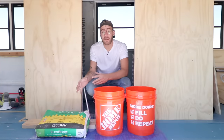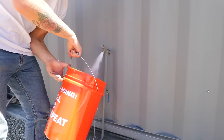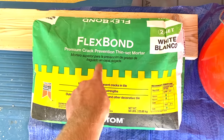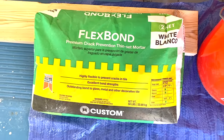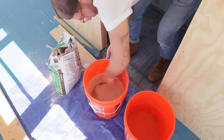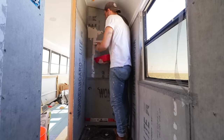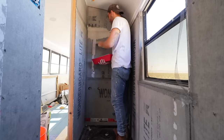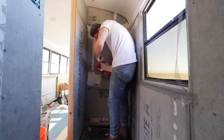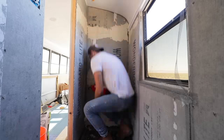My next step is to apply thinset mortar everywhere I taped my seams. Since I'm in a bus with more vibration and movement than a standard home, I'm using FlexBond premium crack-preventative thinset mortar — applied the same way you apply joint compound to drywall. A little bit of mortar goes a long way if you have good seams. Mix it to a consistency similar to pancake batter for smooth, sandable results. I used a 10-inch taping knife and had plenty of room on either side for a good feathered edge.